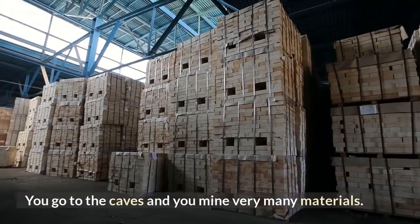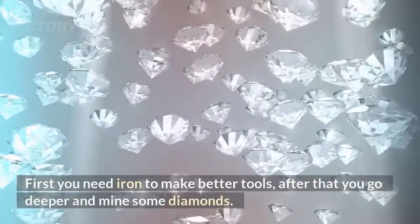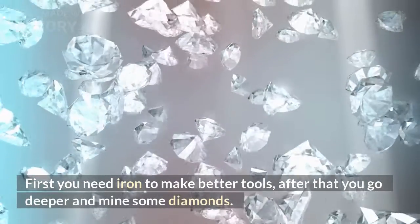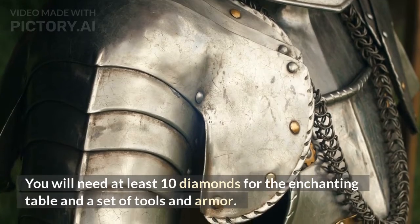You go to the caves and you mine very many materials. First you need iron to make better tools, after that you go deeper and mine some diamonds. You will need at least 10 diamonds for the enchanting table and a set of tools and armor.